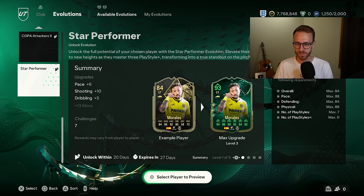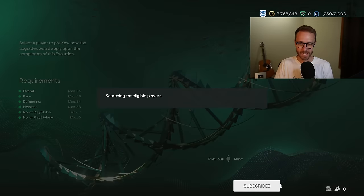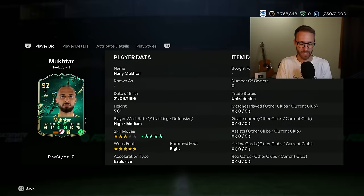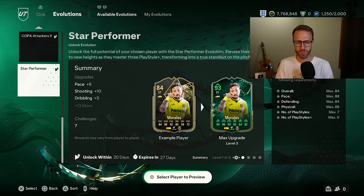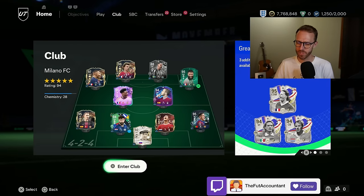No playstyle pluses can be added before you evolve, and 84 just seems too low. There are a couple of cards I was hoping to see upgraded from this in my club, like Mukhtar, but even with these playstyle pluses for an 83 going to a 92, I don't even know if I want to do it. The stats look good, but it's a 4 out of 5 — I'm going to pass, honestly. That Evo is there; maybe it's good for a certain card you have, but it's not making a lot of waves as it probably shouldn't.